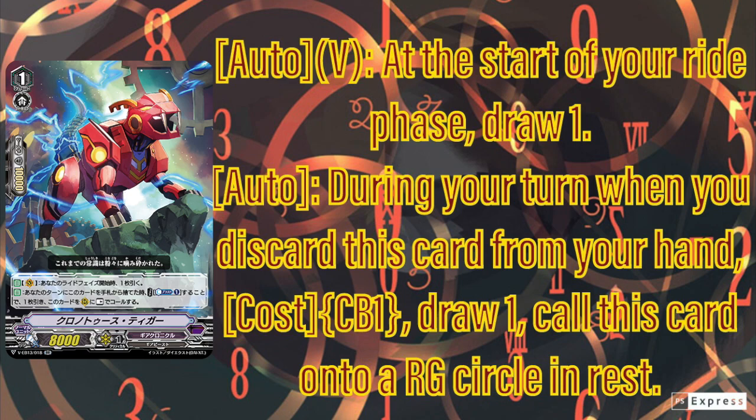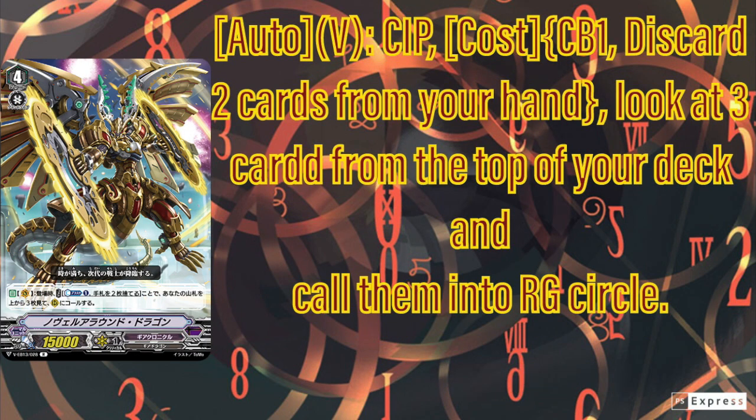Next card we have is Novel Around Dragon — this card sucks. There's no way to get a plus from this card. You ride it, count out last one, discard two to call three, and you're forced to call top three, so if you call a trigger it sucks to be you. The least cost is to discard one grade thing and go into this, which is minus one, then minus two afterward when you use the skill. There's no way to get a plus from this card, so there's no point. One star — this card is just very bad.